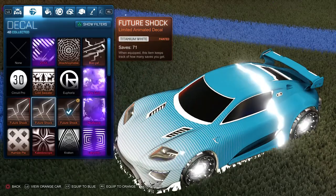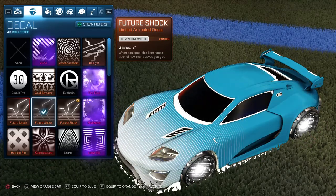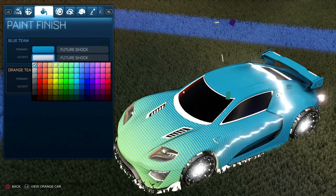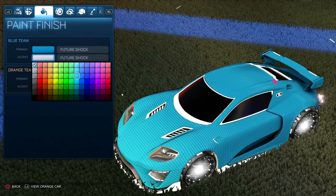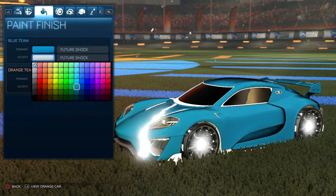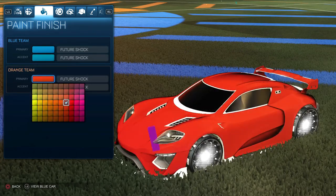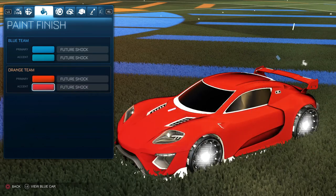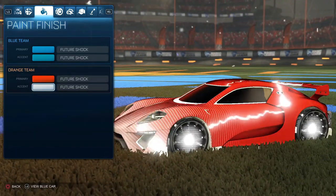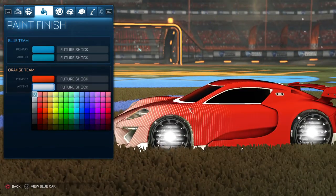Since I got lucky with a drop of the Titanium White version, I selected that. With the Titanium White decal, the lightning effect on top of the car will be white, and the secondary color comes from the color you pick. If you want to eliminate the lines altogether, just match the secondary color to the primary color and the horizontal lines go away. The same applies for red — pick from the middle row and match the secondary color to it.